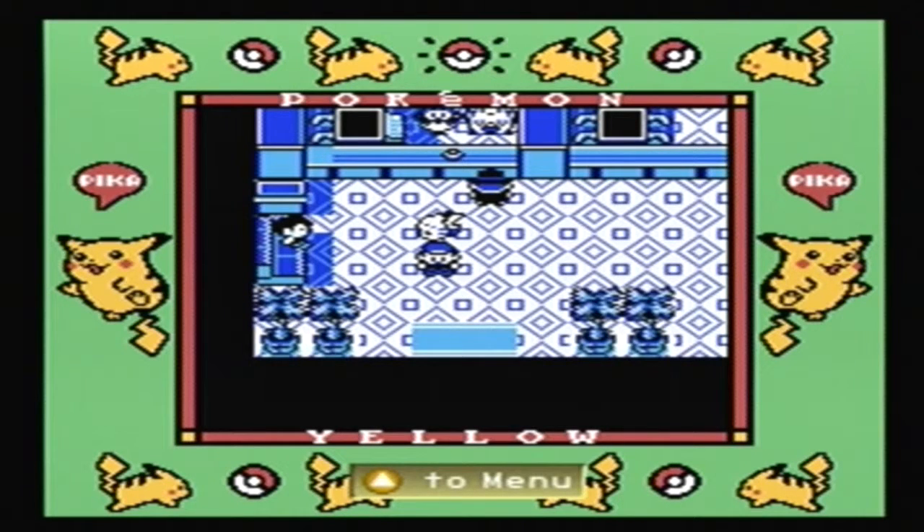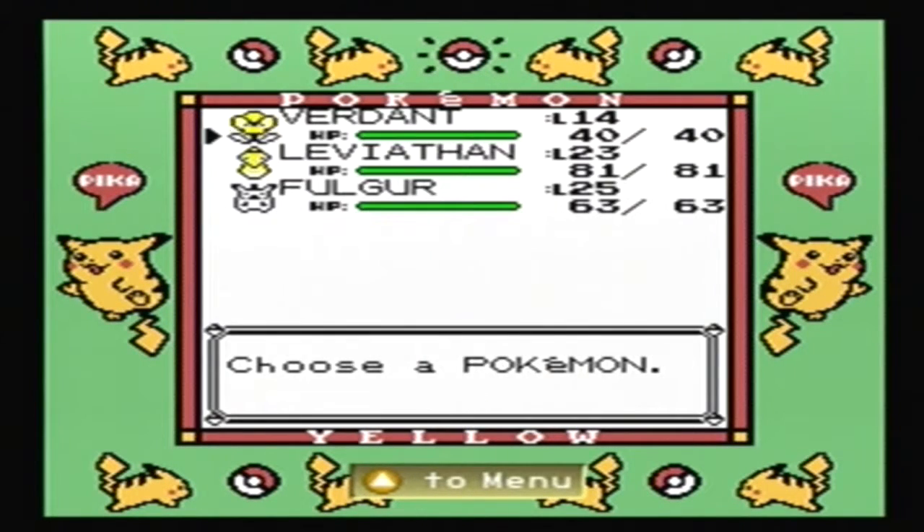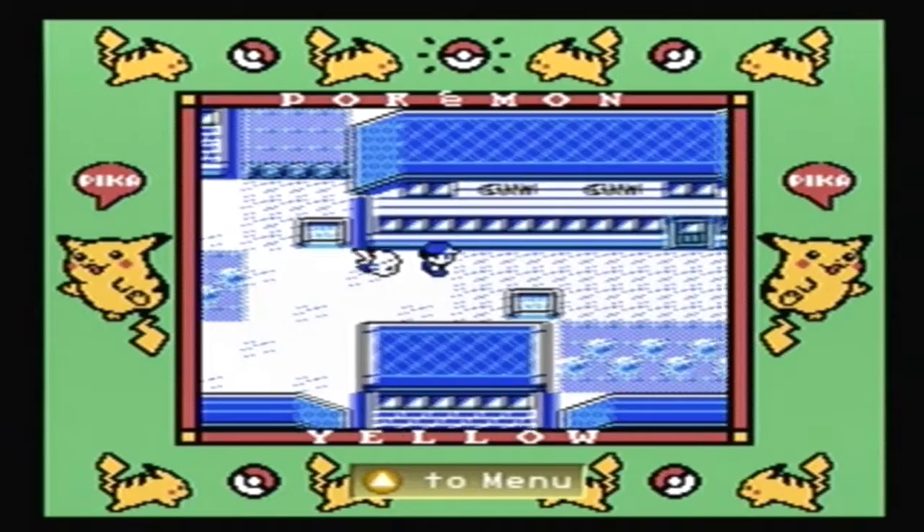Hey guys, this is Cyrockmega, and welcome back to Let's Play Pokemon Yellow Gifts Only. Last time, we got ourselves our Bulbasaur and named it Verdant, and we easily dispatched with Misty and then Brock.